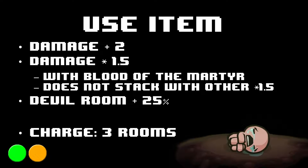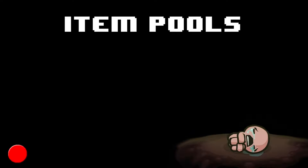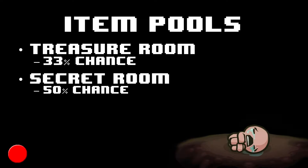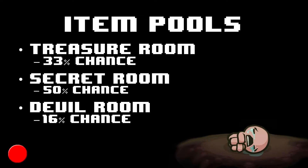The charge time for Book of Belial is 3 rooms. The item pools in which you can find the Book of Belial are the Treasure Room Pool, which has a 33% chance of having the Book in it, the Seeker Room Pool, which has a 50% chance, and the Devil Room Pool, which has a 16% chance. You will always find the Book of Belial in the library pool.